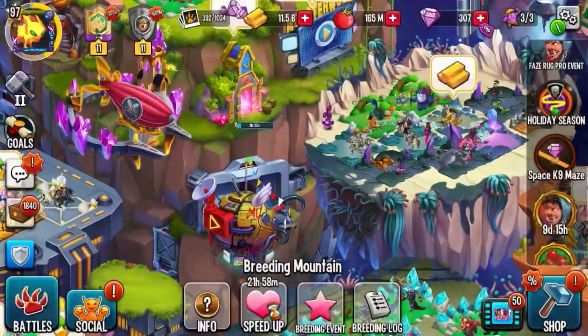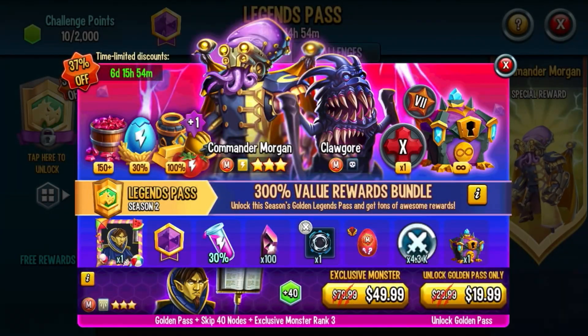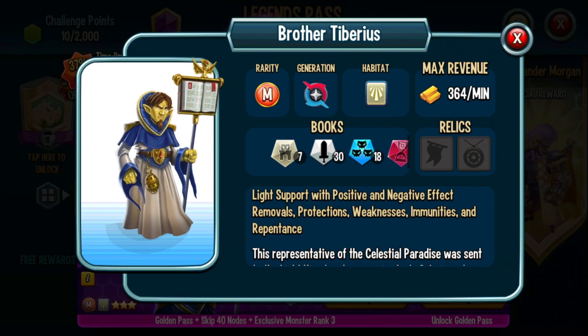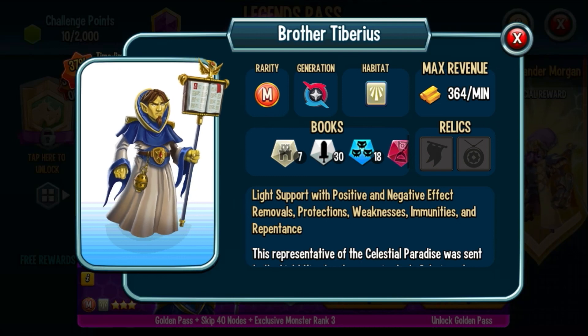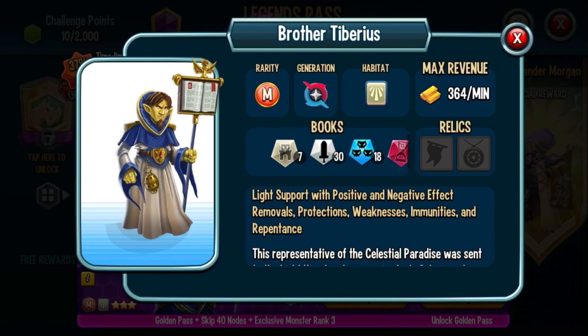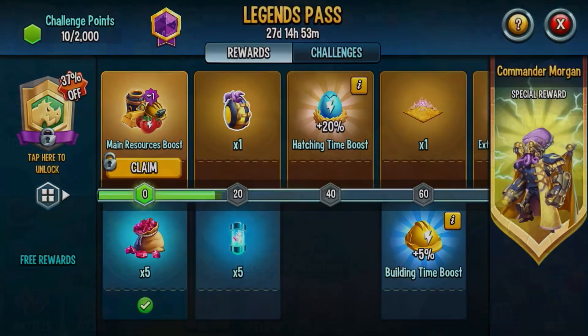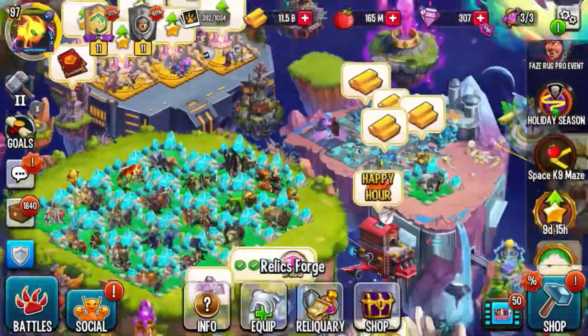That's about it for today. I really just wanted to go over the Legends Pass. I'm not sure if I'm gonna get it — maybe at 100 likes I might. But oh guys, I forgot to go over Tiberius! Look at this monster — holy crap, he looks so majestic. He's a Light Galactic Era Mythic monster and he looks insane. I really like the design. He's not scary-looking but he looks epic. That's the Legends Pass update — a whole bunch of new content has arrived.